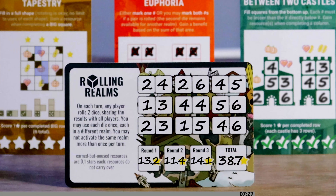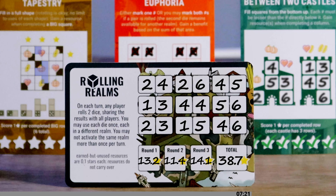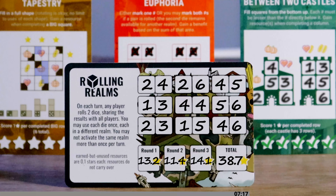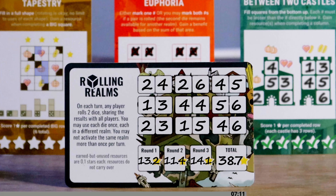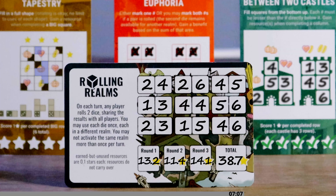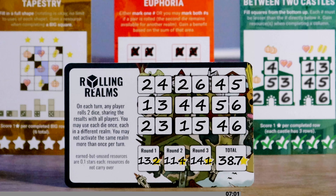After the third round, proceed to end-game scoring and the player with the most points wins. That's basically how you play Rolling Realms: roll two dice, record them on your scorecard, and use those dice to activate realms. However, each of the realms acts and plays differently, so let's take a look at how you'll use dice in realms and how you'll score stars.